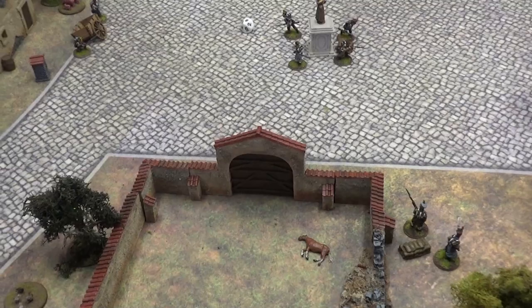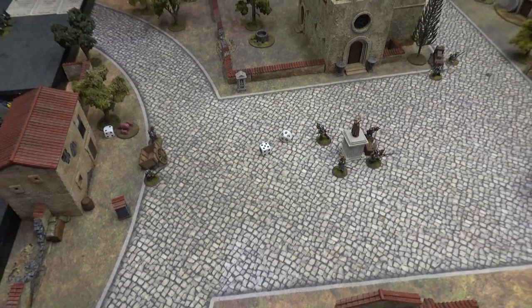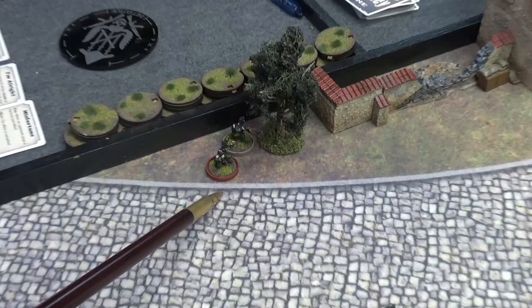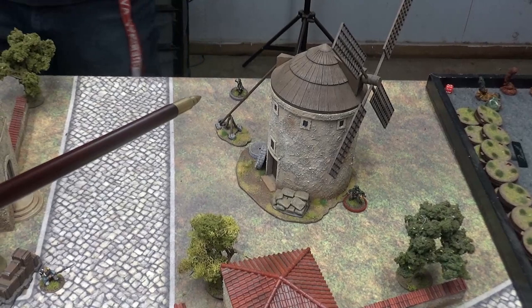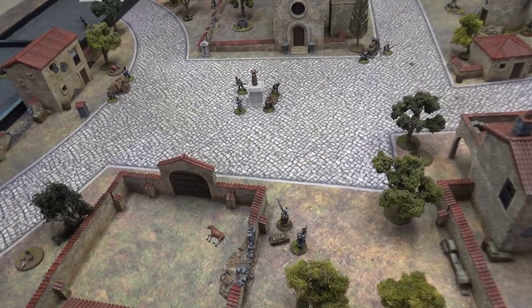We roll a D6 to see who starts as Director - I win, so Harper will be Director. I deploy first, putting Harper and McDonald over towards that plot point, and Harris and Jenkins on the other side. Andre puts Captain Sharp next to the granary, Tongue the brawler on the edge, and Hagman and Moore by those trees. So we're ready to begin.